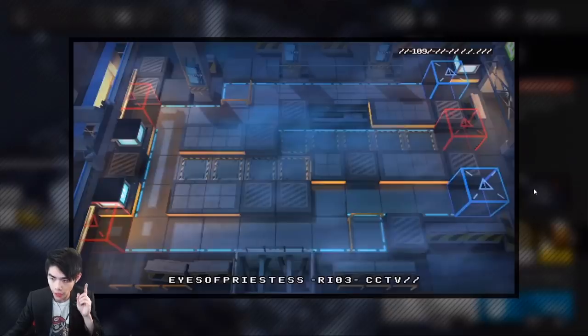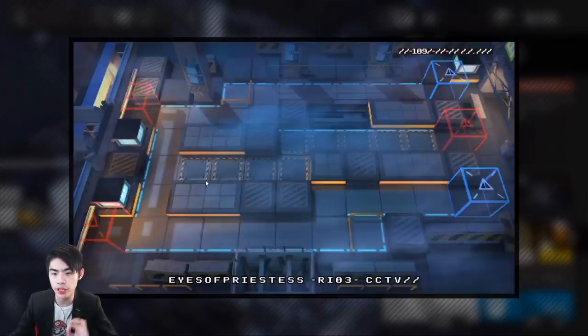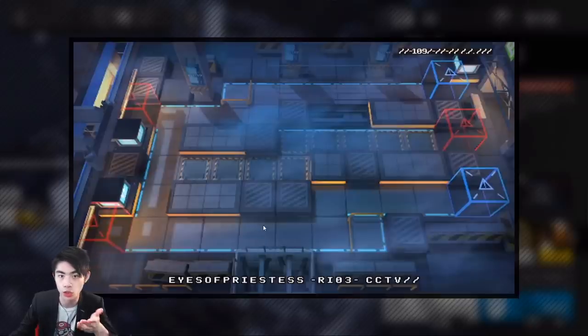Now we take a look at the map. We can see there are 3 enemy spawns and 2 home bases with 4 different lanes: top lane, mid lane, bottom lane, and left lane. As for pinch points — places on the map where enemies have to go through to reach your base — there are 2. If enemies don't touch these tiles, it's impossible for them to get to your base. Most of the tiles on the top and bottom lanes are also pinch points.